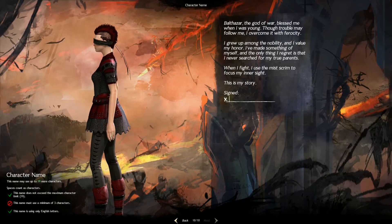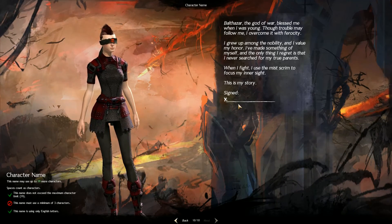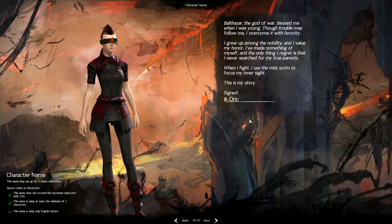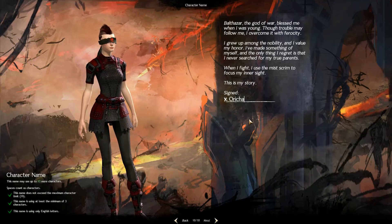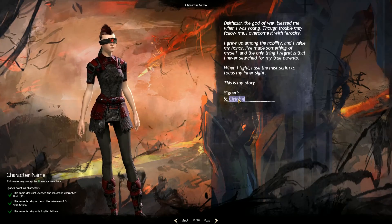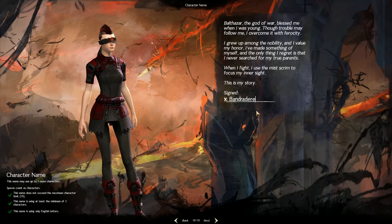Now, this is where we get names. I need to find a good name for her. I'm thinking first name and second name. Normally I just do first names for Humans, Norns and Sylvari - almost everything except Charr where I do two names. Orichel. That was a stupid name anyway - I'll put Bandredare. Oh yeah, Bandredare.